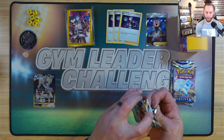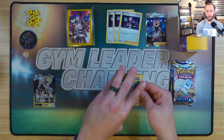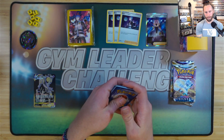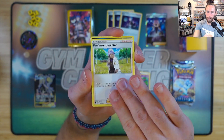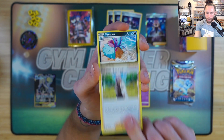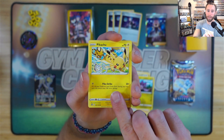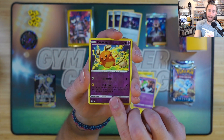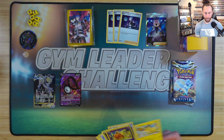Can we pull another alt art Lugia V? Can I just be stunned beyond belief? Let's see what we got — we got a Dracozolt. I always think it's funny whenever they print 'Professor Something' and it's not like a Professor's Research. We got Spinda, Routes, DNA, and hey — an Unknown V! That's two hits out of the Cyrus box. We got two more packs.